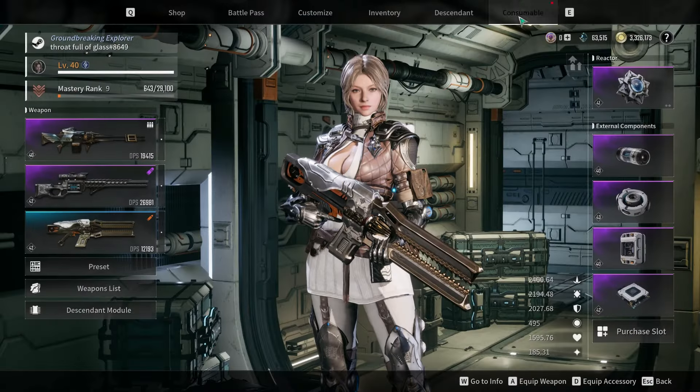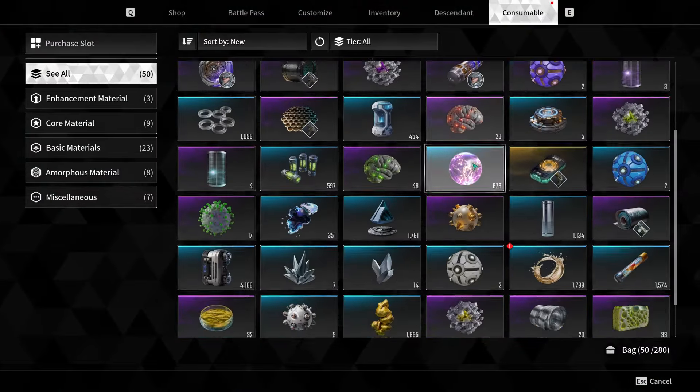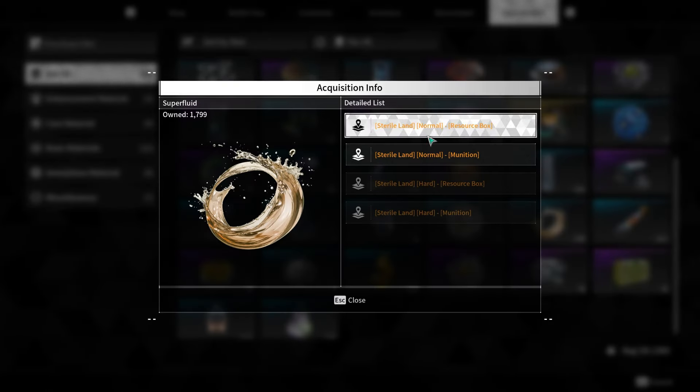While the drop rate is not extremely high, farming these containers in Steriland is the most reliable method to acquire the necessary Superfluid for your crafting needs.